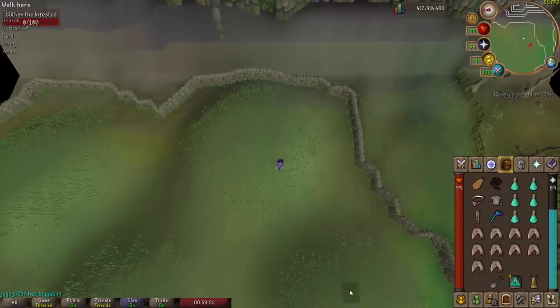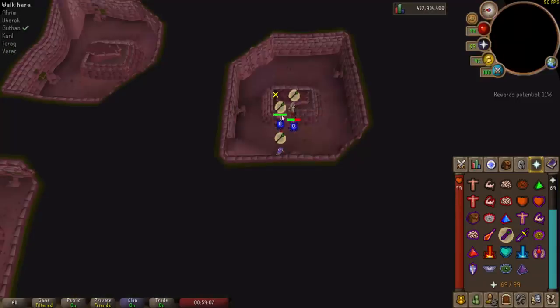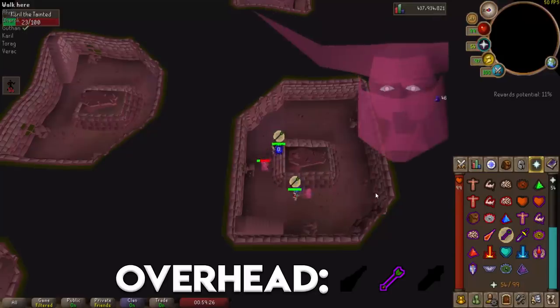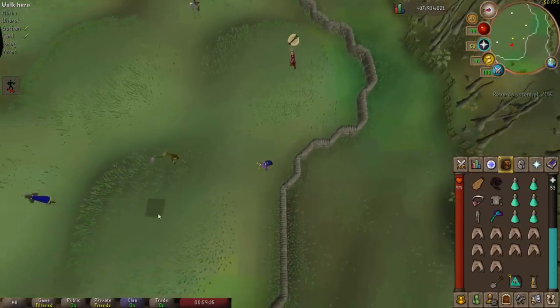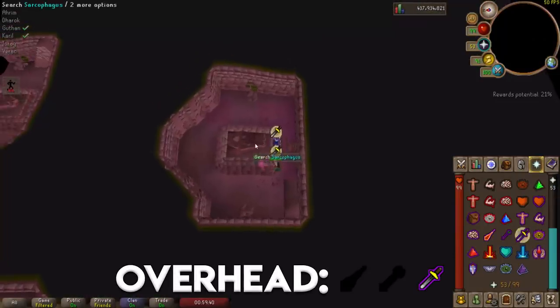Guthan is down. Moving on to Karil, the ranger brother — activate protect from ranged, check the chest, and kill away. Karil's magic level is also level one so it's fine to use magic here as well. He's also weak to melee if you want to save charges, but magic is always the easiest option.